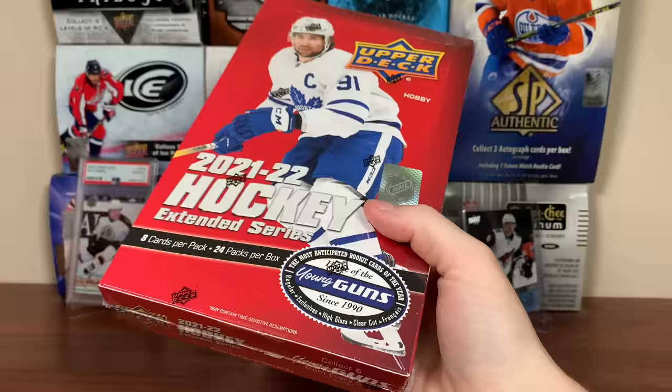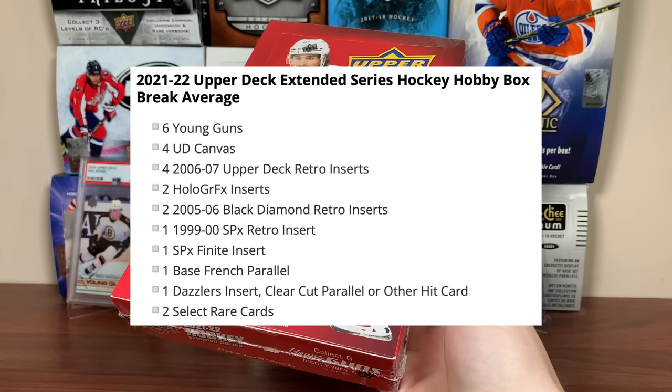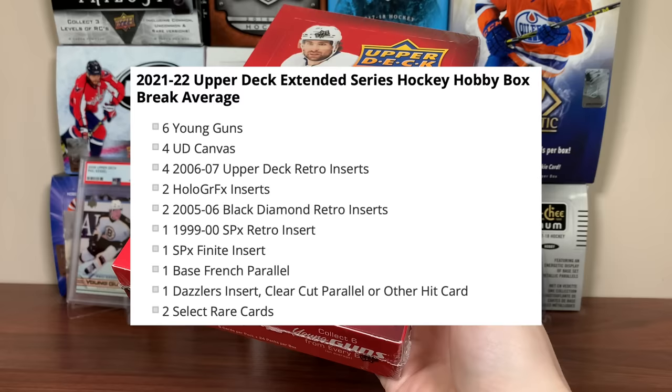In any given box of 21-22 Extended, you should be expecting 6 Young Guns, 4 UD Canvas cards, 4 0607 Upper Deck Retro inserts — one of which being a Young Gun — 2 Holographics inserts, 2 506 Black Diamond Retro inserts, 1 99-2000 SBX Retro insert, 1 SBX Finite insert, 1 base French parallel, 1 Dazzlers insert, clear cut parallel or other hit cards, and 2 select rare cards.